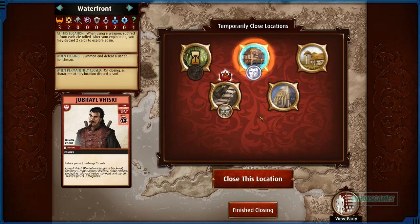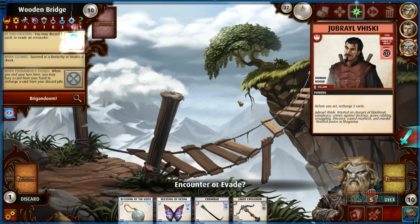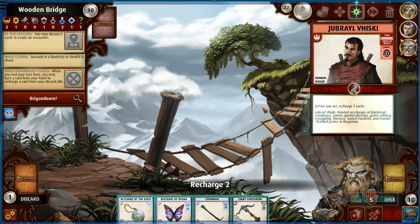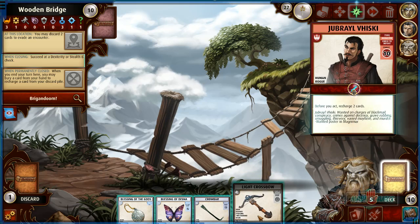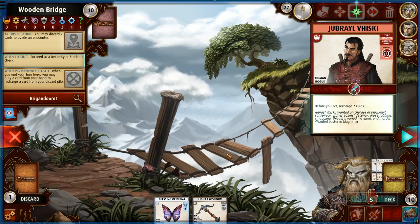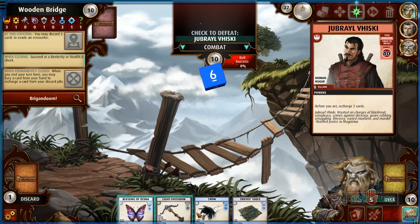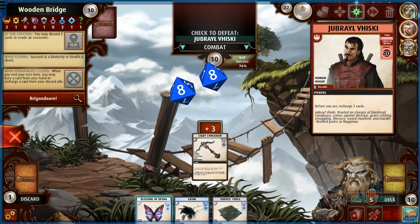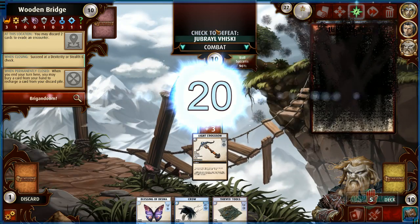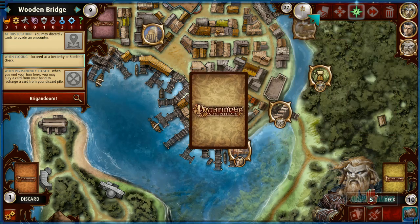Got a six — perfect. So we know he won't go there. To close this one you must defeat a bandit, so I won't send him to fight again. Finding him on the first turn is actually pretty crazy. We can evade or fight — we should be able to win this for sure. Using the light crossbow; we have to recharge two cards. I'll recharge the crossbow and the Blessing of the Gods — draw two new ones. 96% chance — this area is going to get closed right off the bat.